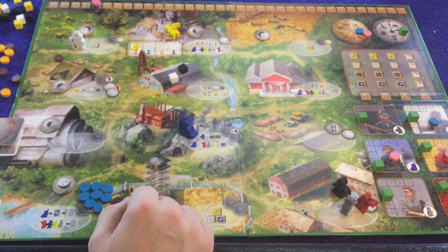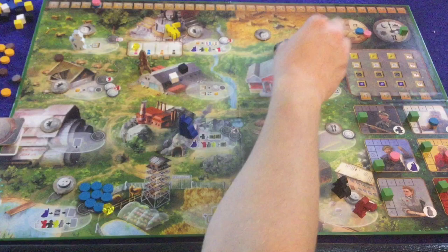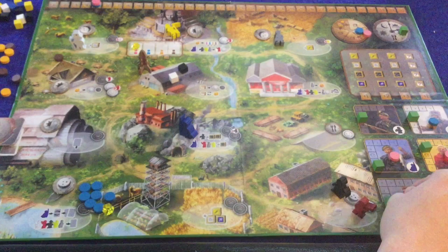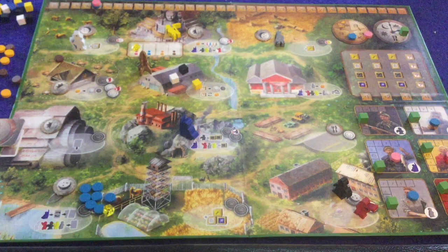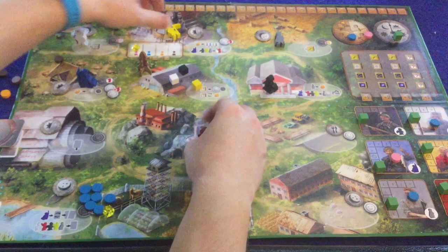Now it's back to my turn. I also can never go to the lunch space except during lunch. Let's go farming — I'll move yellow there. This player at yellow is going to lose one happiness. I place one token there and add one cube, then move one space on the track. I'm not going to go through an entire round, but what would happen is you continue until all players are done, at which point you move on to the lunch phase and everybody stands back up.